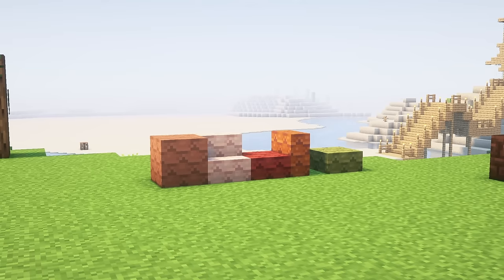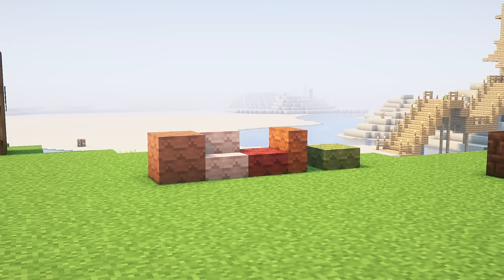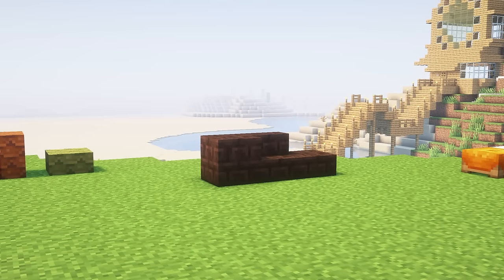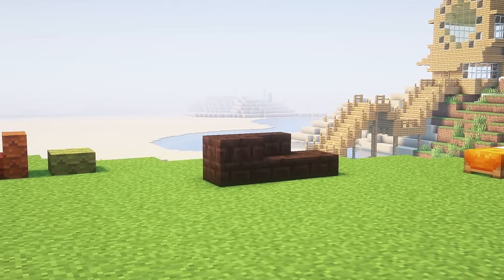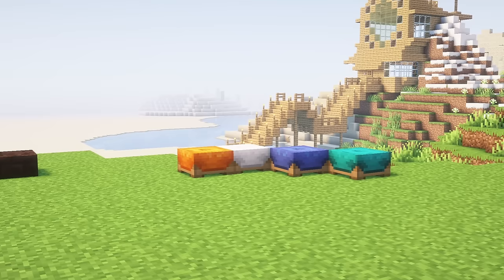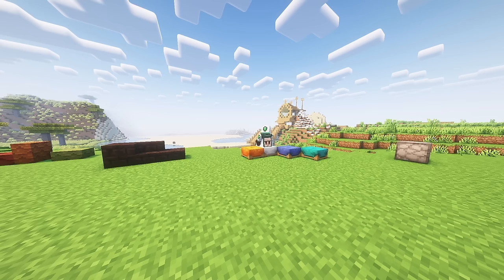Shingles are tile style blocks for terracotta and all of its color variants; they can all be turned into stairs and slabs. Soul sand can now be turned into soul sandstone, with all recipes as expected — soul sandstone can be turned into stairs, slabs and walls. Stools can be created the same way you'd make a bed but using slabs instead of full wood blocks. As you can expect, you can sit on them.